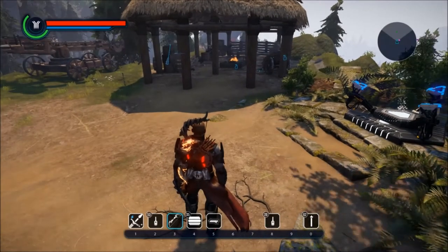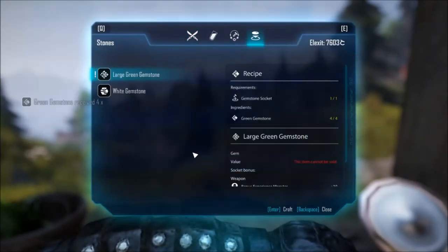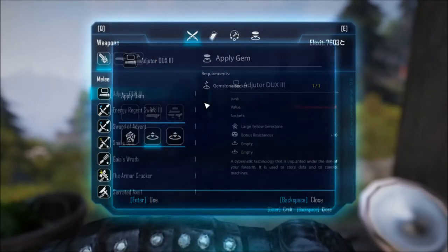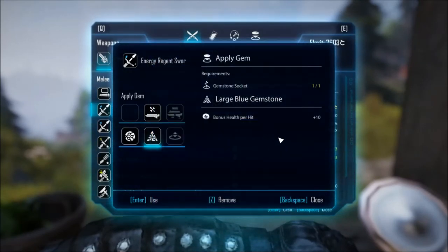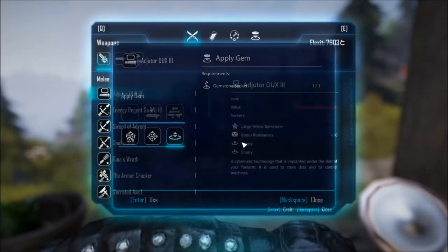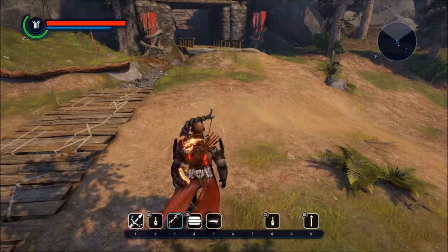Alright, now that we have all 16 green gemstones, let's go upgrade it. Green gemstone four, then the large. If we put it in the edge door we get bonus experience quest plus ten, and if you put it in a weapon you get ten monster experience. I'm going to go ahead and put it in — well, that's pointless since I've already beat the game, but anyway there you guys have it. Green gemstones complete! Like always, like, comment, subscribe, and I'll see you guys in the next video.